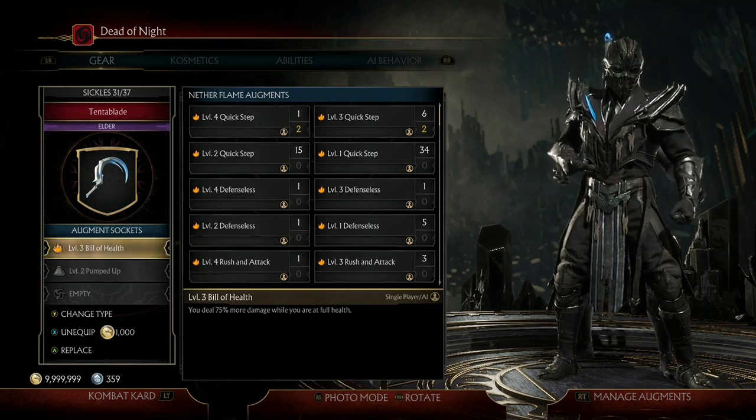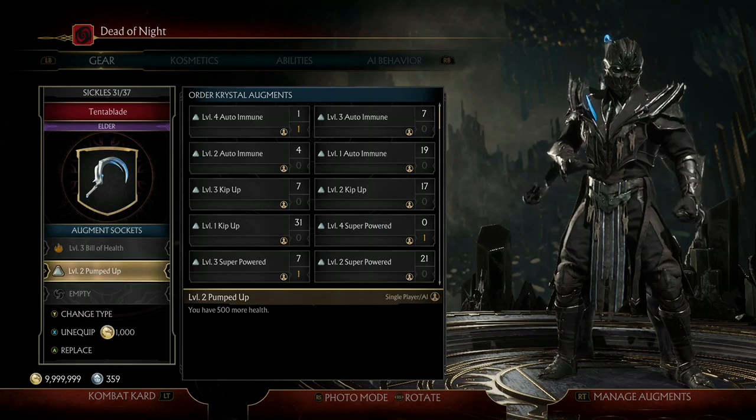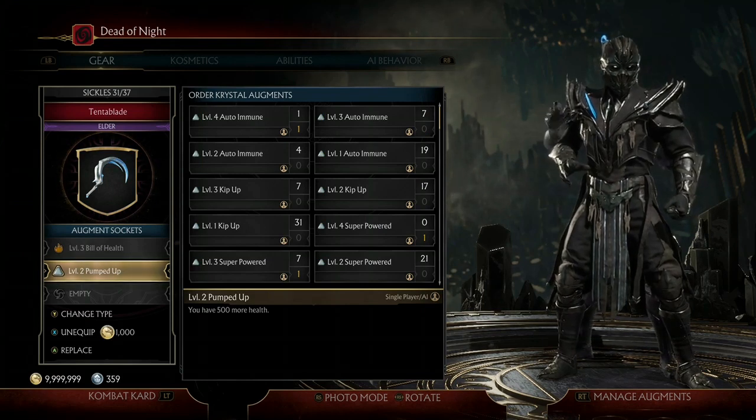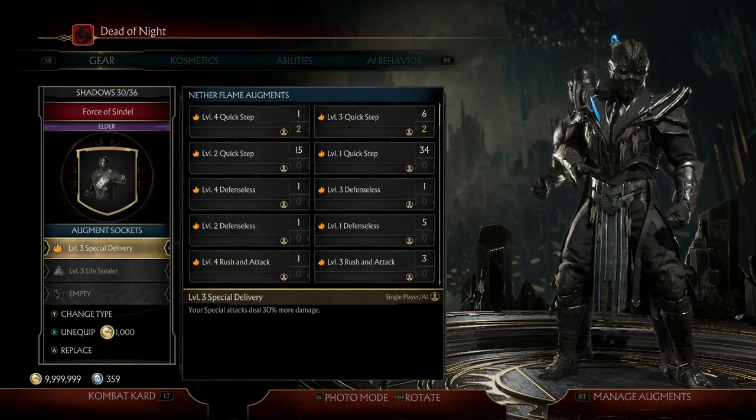The next augment is level two Pumped Up. What Pumped Up does is give you 500 more health. It's really helpful when going against harder combatants because you're able to take more damage and not worry about dying as quickly.